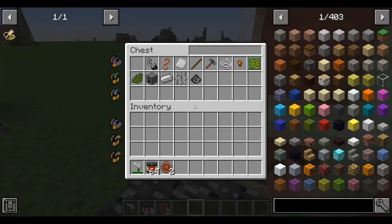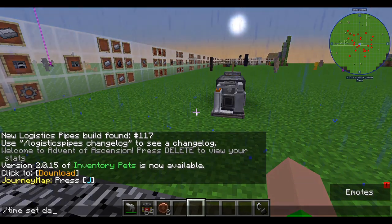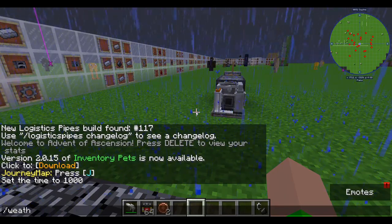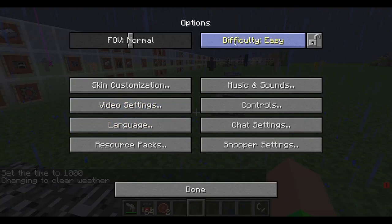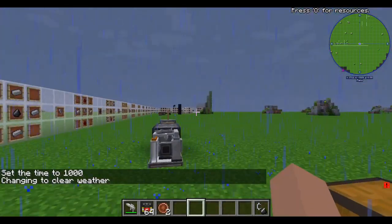Next, pull out a Flint and Steel. I'm going to make it daytime — slash time set day, slash weather clear. And I'm going to change the game's difficulty to peaceful.